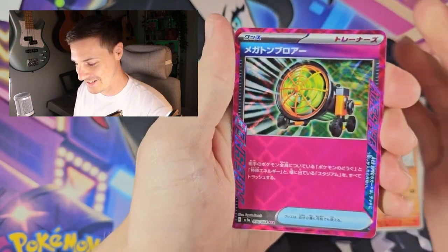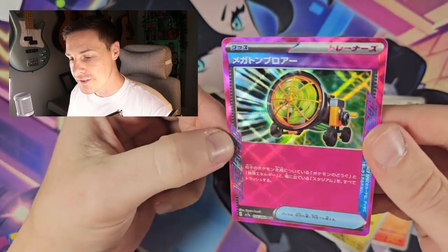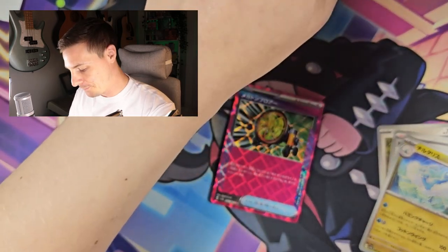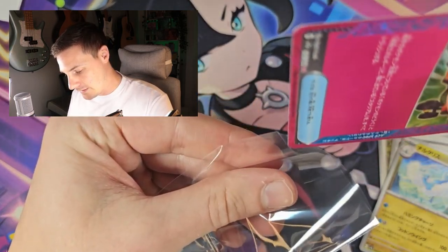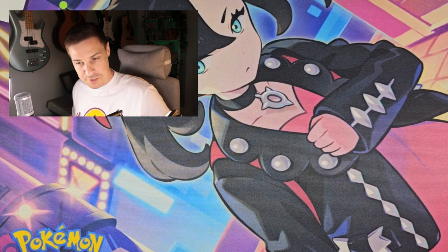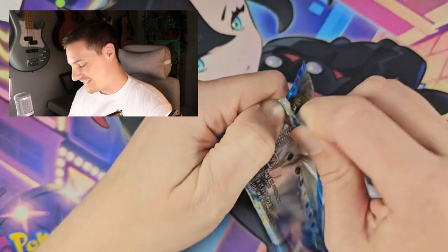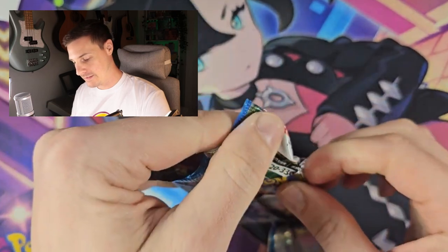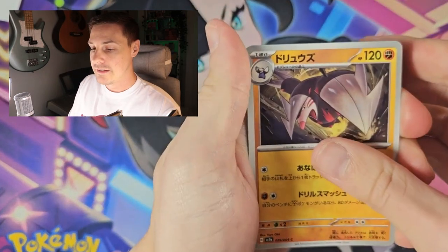You can get an ACE SPEC card obviously and a Special Art Rare — oh, there we go! Talking of ACE SPEC, there we go. That's the mega something or other. I love the ACE SPEC cards — I've said it before. They just look really cool. I wish I had a better memory and could remember what the English names were for these cards. Because it might surprise you to learn, I don't actually speak Japanese.